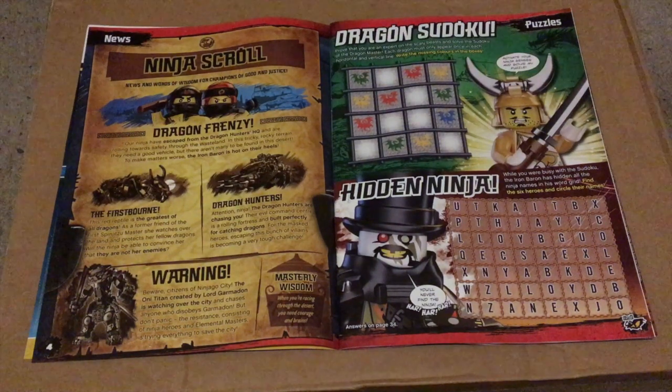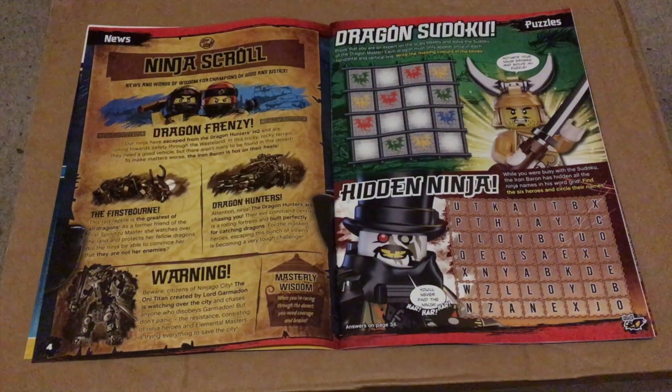On page 5 we get our first puzzle of the magazine, Dragon Sudoku, which is well, a Dragon Sudoku. We also get Hidden Ninja, a word search with the ninja's names.